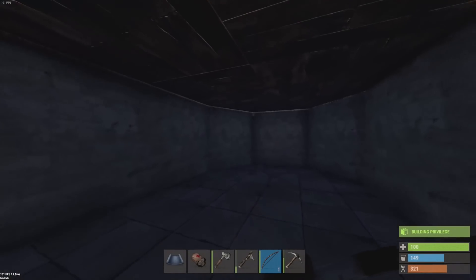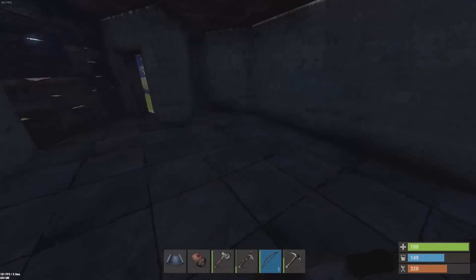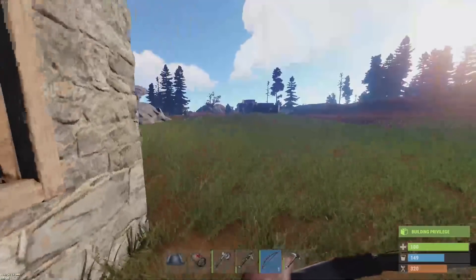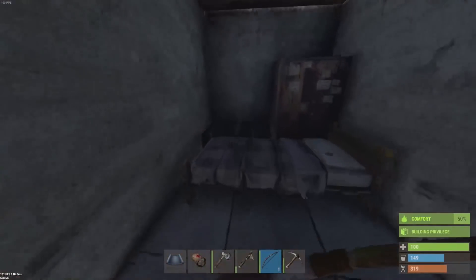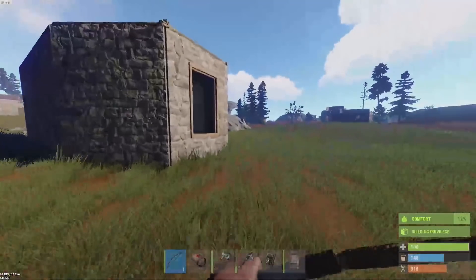I thought I'd rob that design — don't tell him I think he's good at building because it'll go straight to his head. I think it's a good design; we'll be able to put our workbenches and furnaces and TC — all that jazz. What we are doing now is trying to finish off this little base project and I need to put some doors on it. I've got a door in my inventory.